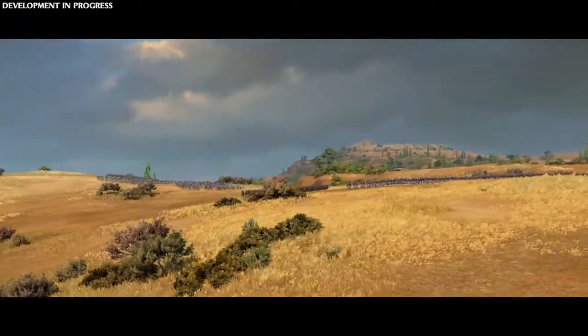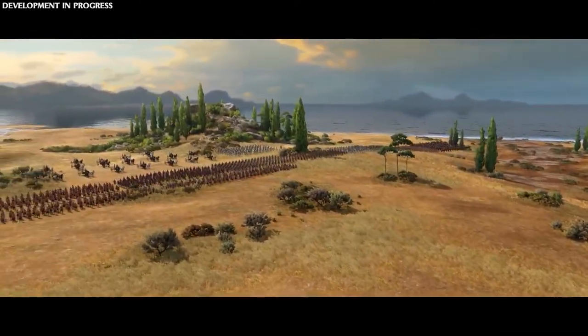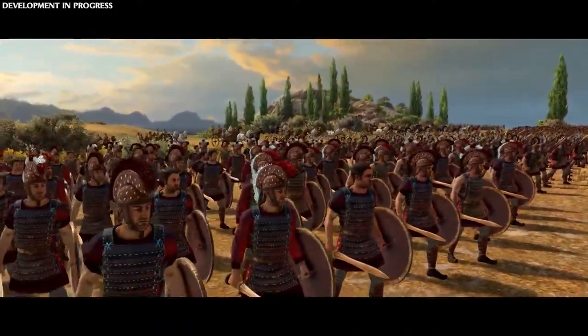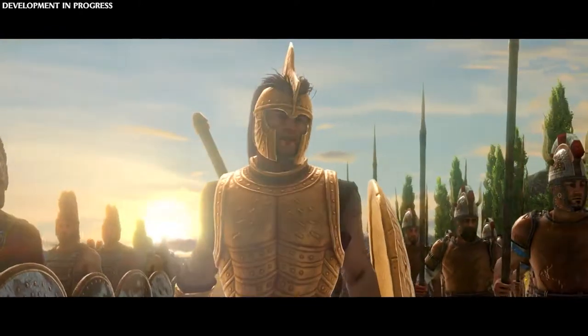Seeing that he outnumbers our forces, Hector has marched out to fight with an army of elite soldiers. We might not be as heavily armoured as Hector, but we can use our mobility and guerilla tactics to finish Hector and take Troy for ourselves. The new battle features added to Troy will make this possible.